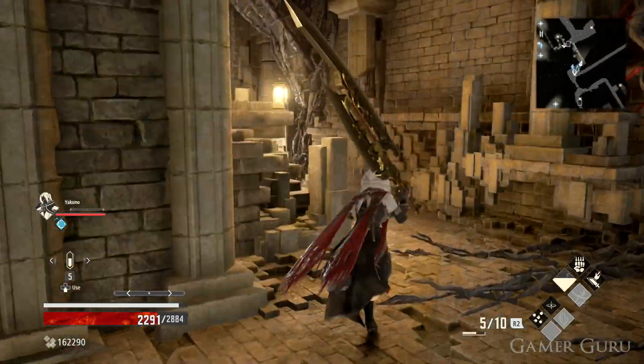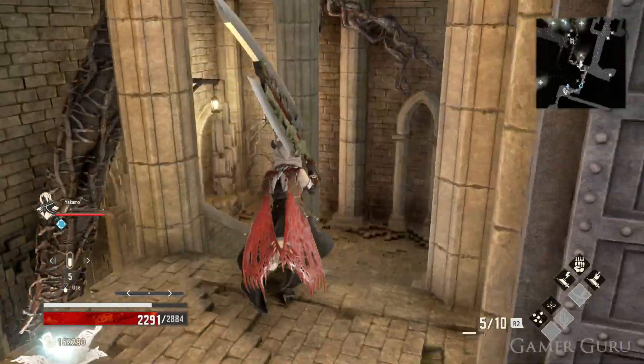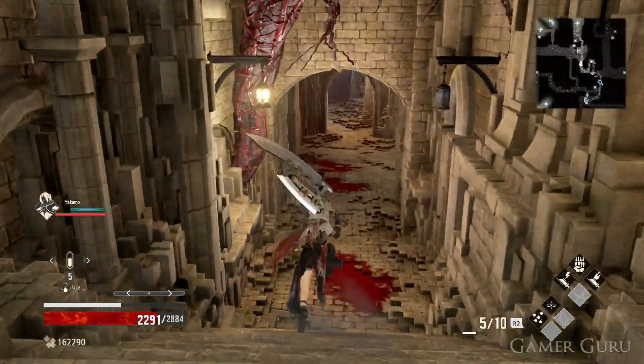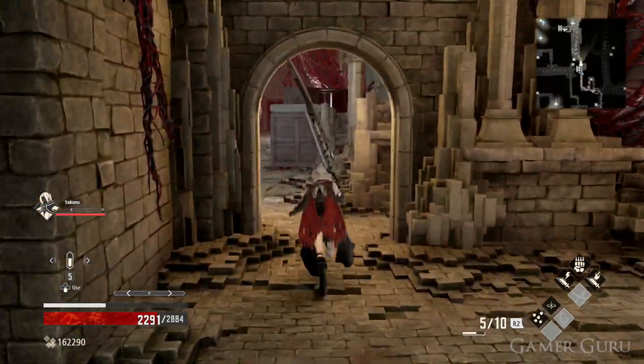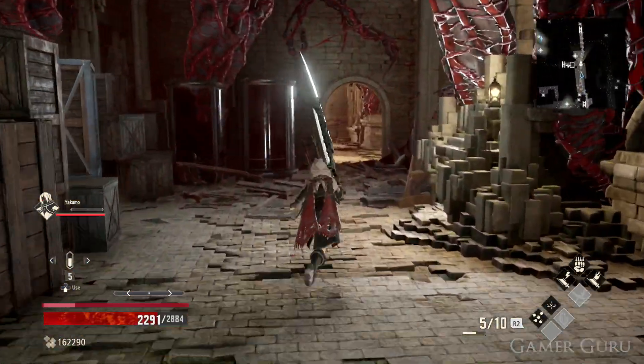There are multiple ways of farming these — you can just hope for the best and get them from random drops of specific enemies in late game — however there's actually a really nice quick way of farming these. Of course you will need to be late game. The first thing we need to collect is the dark depth map to access the void district.